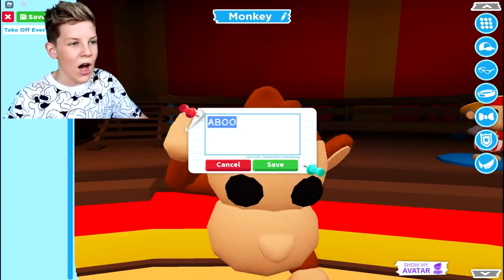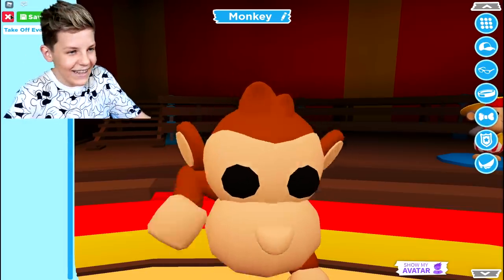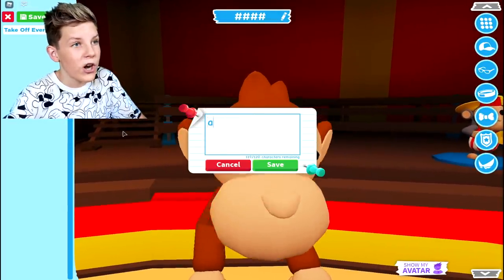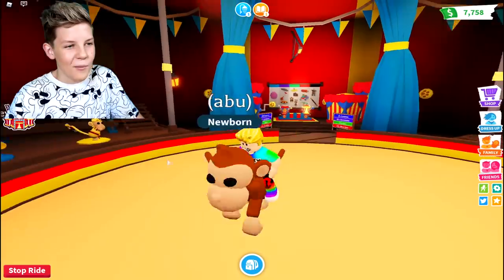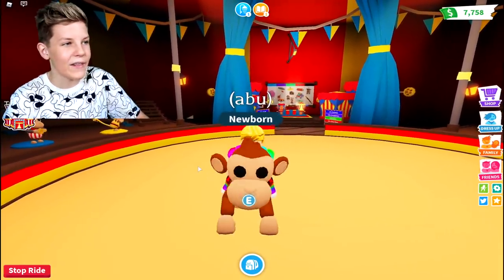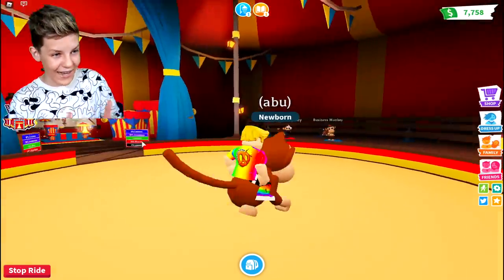Let's dress up and call him Abu — like Abu from Aladdin, the monkey. Let's change it to ABU because that's how you spell it. There's Abu. This is so cute. I'm never turning this guy into a neon or into one of these monkey kings or toy monkeys because it's our first ever Pretzel Army monkey.